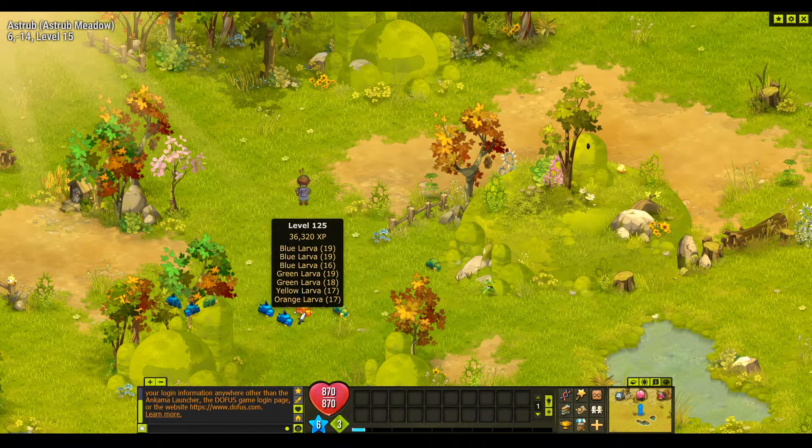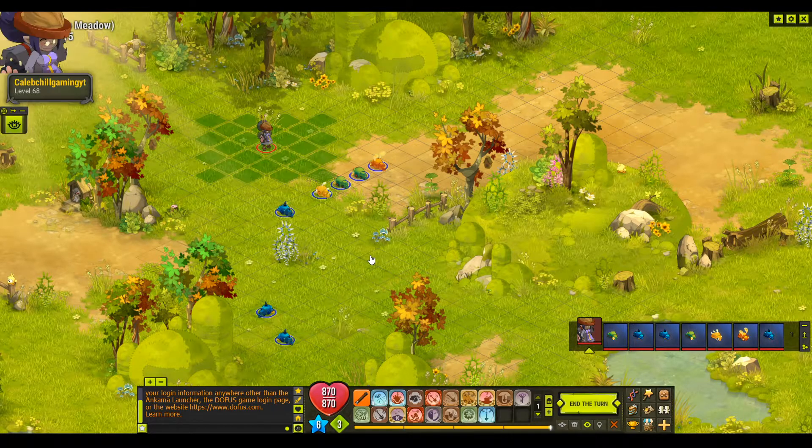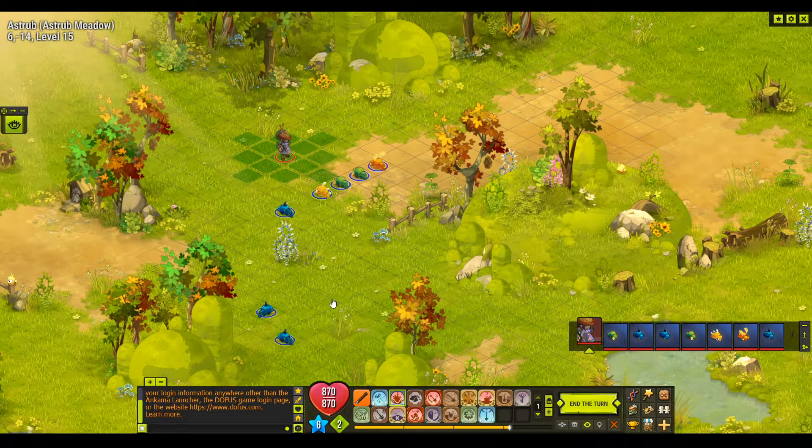They've got an orange in here so we'll take this one. I can get some pretty good damage down here, so I'll start here and move one. Our challenge is: do not reduce the range of any enemies — that's easy because my main spells do not do that.